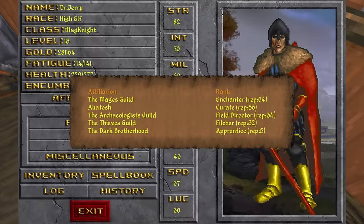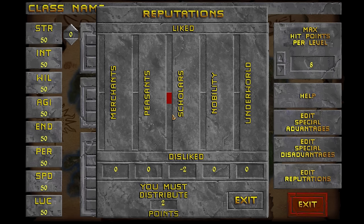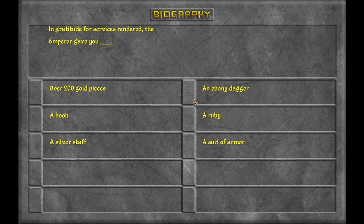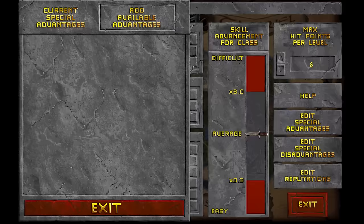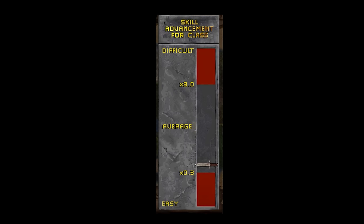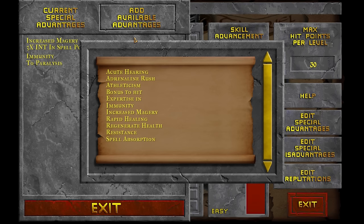Speaking of NPCs, Daggerfall has a widespread reputation system that affects the reactions you get from certain groups across the game world. You can change your reputation with some of the game's broadest groups during character creation by using the Edit Reputations option, and by the answers you give during a biography questionnaire. What I think is the most interesting part of character creation though is choosing special advantages and disadvantages. These work the same way as the racial advantages in that they'll stick with you throughout the entire game, but the major difference here is that they influence a slider which determines how difficult it is for you to level up, which is also affected by how many possible hit points you decide to gain each level. This turned into a balancing act of trying to add cool and useful advantages while countering them with disadvantages so leveling wouldn't be too much of a chore.